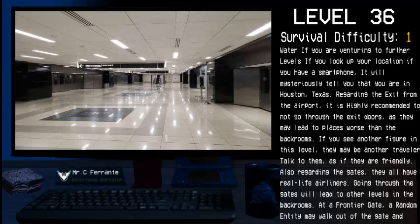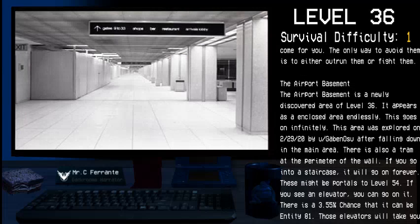Regarding the exit from the airport, it is highly recommended to not go through the exit doors as they may lead to places worse than the Backrooms. If you see another figure in this level, they could be another traveler — talk to them as if they are friendly. All gates have real-life airliners and going through them will lead to other levels in the Backrooms.